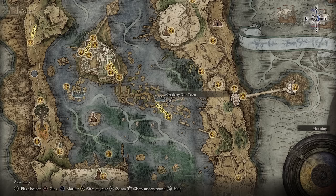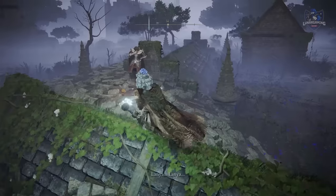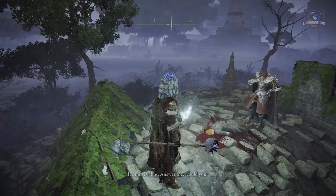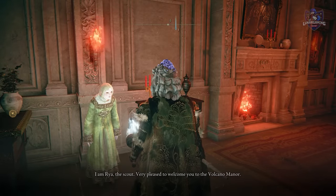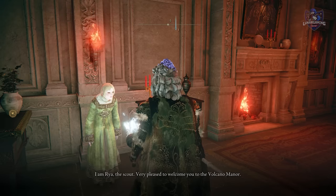If you don't have Dialos already, don't worry — talk to him at the Table of Lost Grace. Travel to the Academy Gate Town and he will be there over the body. Then travel back to the Table of Lost Grace and he will eventually show up at the manor. There is also a fourth NPC at the manor — Patches — who will show up after you complete the first quest.